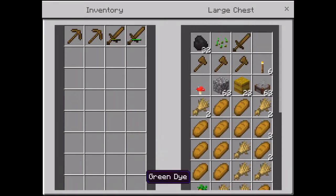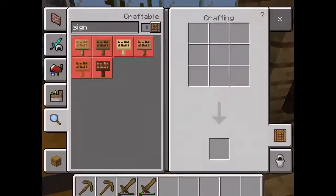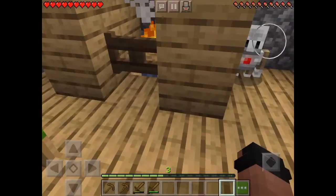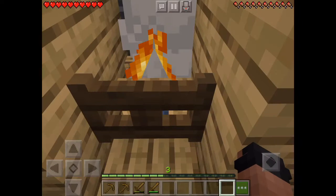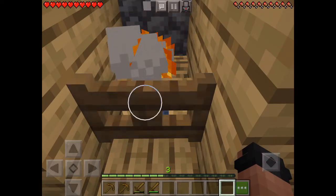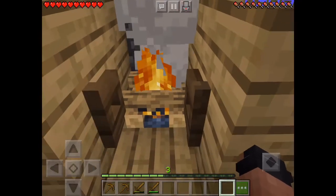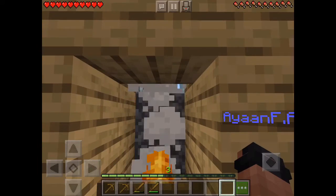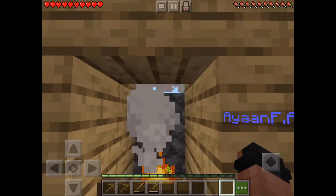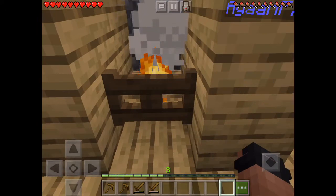I bought most of the things from the village — not everything, some things I found myself, but most of the things are from the village. There's a village nearby, for those of you who didn't know. So I've got a fireplace and a chimney; I can access it anytime. I'll show you — I love this part of the house so much. It's an open chimney, that's so much fun.